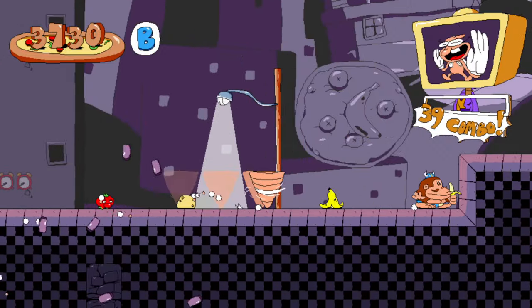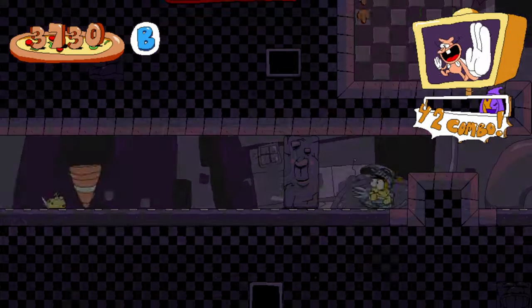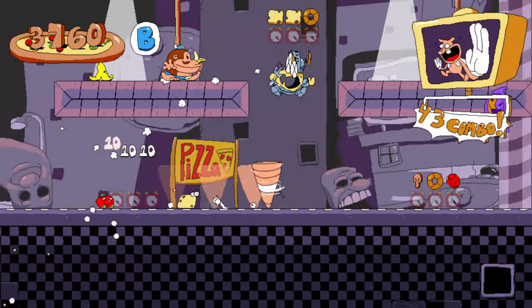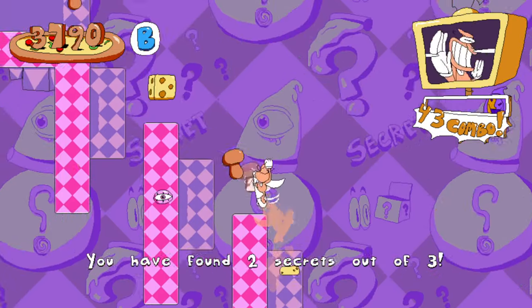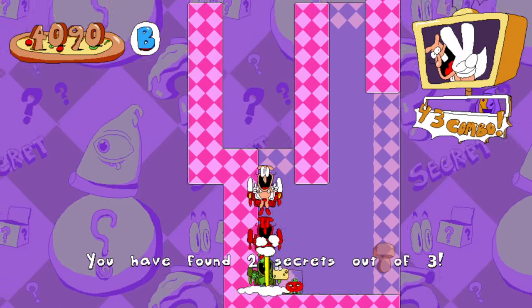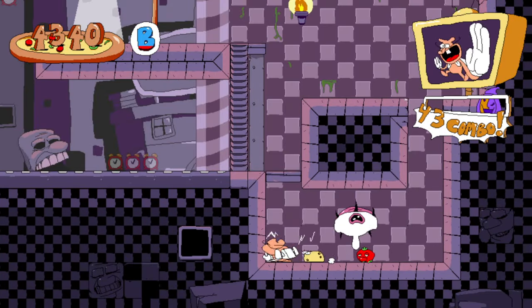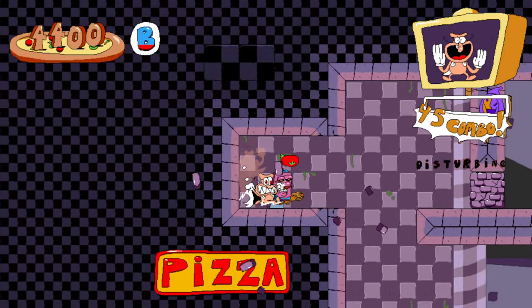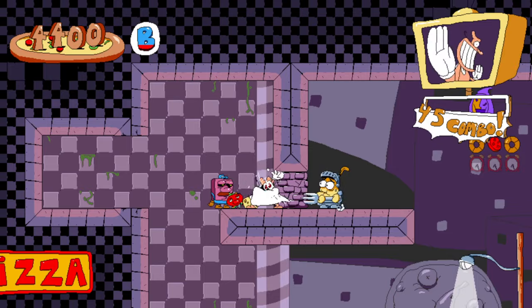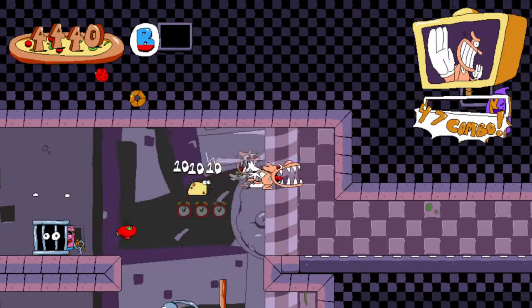I've decided to try P-ranking levels, and John Gutter is the first. Despite being the first, it's actually a fairly difficult level to do, because there's a lot of metal blocks, whether it's in the beginning or even some during the end. In particular, there's a really nasty secret with a really annoying metal block, and if you don't break it in time, your combo breaks, and if your combo breaks, I fail the P-rank.